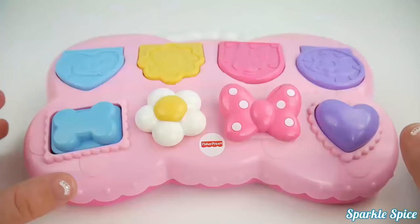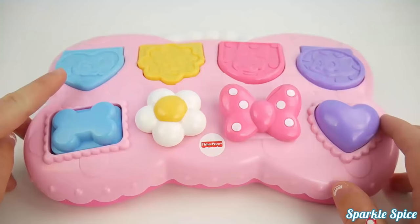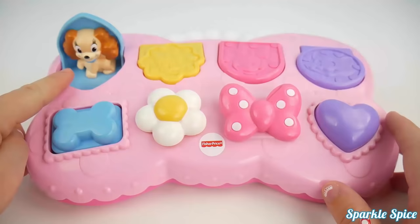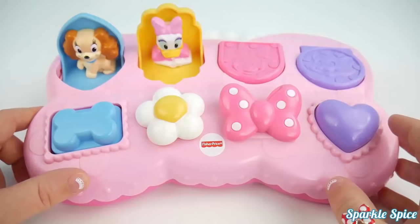Our next pop-up is a Minnie Mouse pop-up. Look how cute these different shapes are. First, we have a blue one with a blue doggy bone button. There's Fifi. Now we have a yellow pop-up with a cute little flower. It's white and yellow. Let's turn it. There's Daisy. She's so cute.